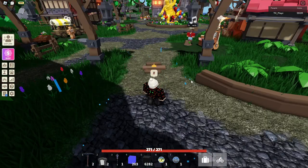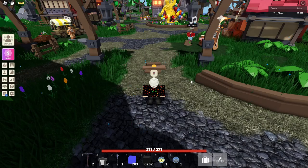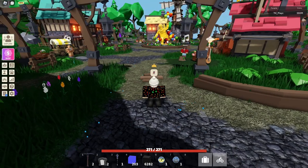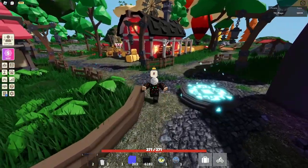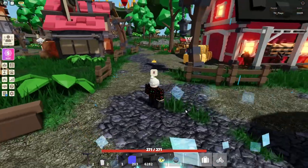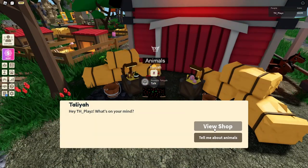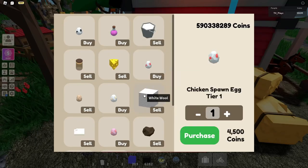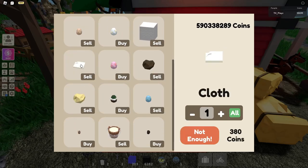Now I'm showing you where to find Talia — or Telia — the animals person. You can buy eggs from her and breed your pets. From spawn, don't walk straight to the statue. Instead turn sharp right, keep going, then turn a little bit left and you should see the animals person right here. You can buy all the eggs you need and sell milk, cheese, and honey.